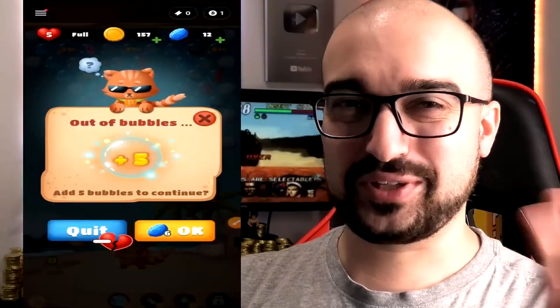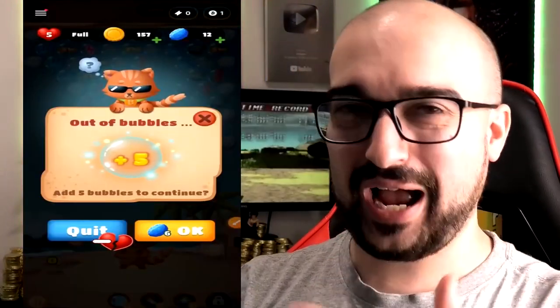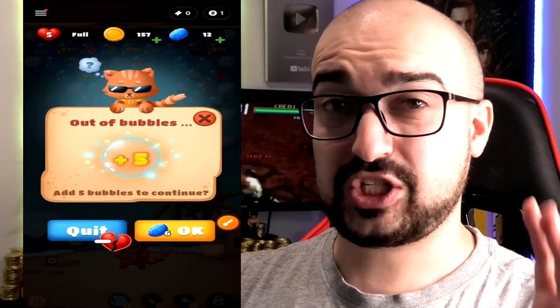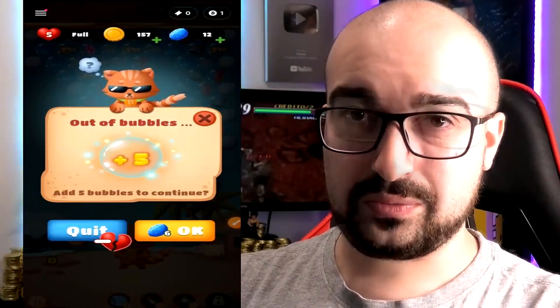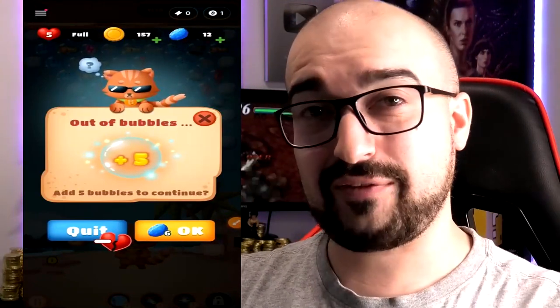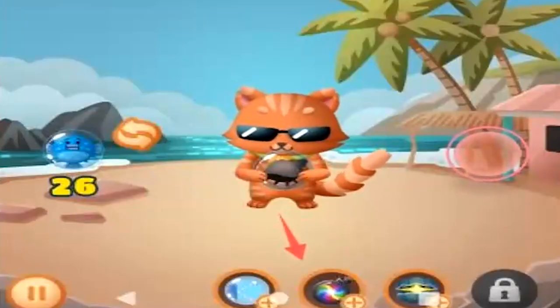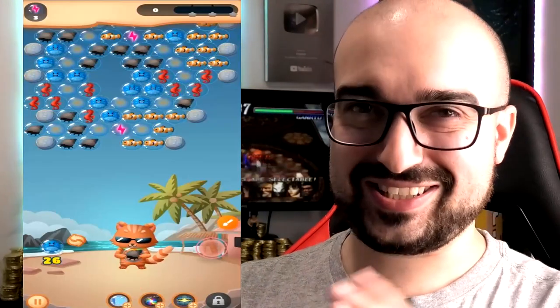I wasn't actually able to beat the level on the first try, so this is what happens when you fail. You can get five extra bubbles if you spend your gems — it costs six gems for five bubbles. Or you simply quit and lose a life. I'm not going to spend the premium currency, especially that much, on one single level this early, so I'm going to take a life loss. I tap retry and now I have to watch an ad. There are also different items at the bottom of the screen you can use, but hopefully I shouldn't need them this early in the game.